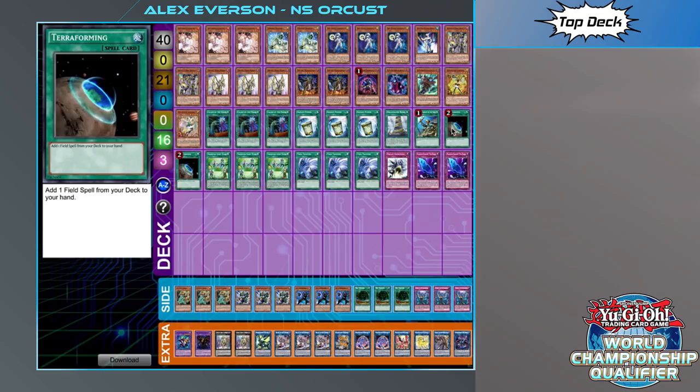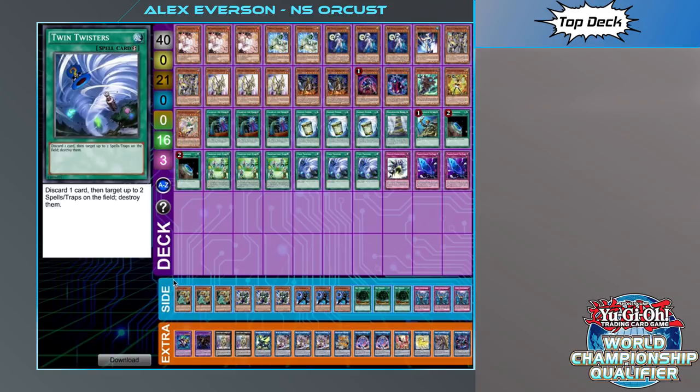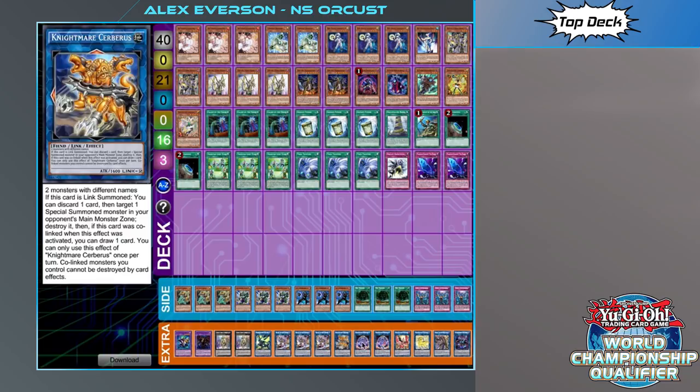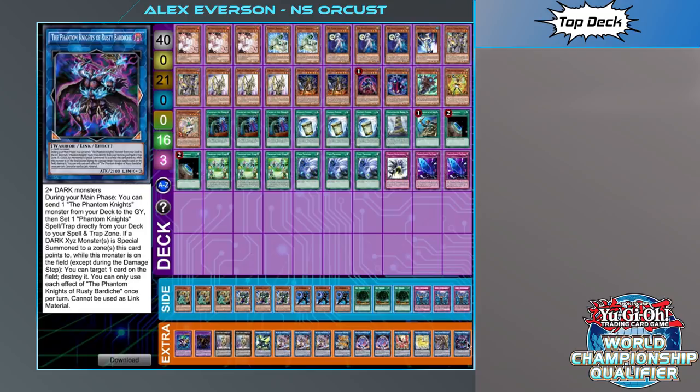Apart from that, triple Twin Twisters is becoming a staple in this deck given the existence of Mine. The other target for the Instant Fusion is the Restrict. Extra deck includes: double Ding, one Vorosword, triple Gala, one Cerberus, double Mermaid, one Phoenix, one Unicorn, one Dingesu, and one Rau Barniche.